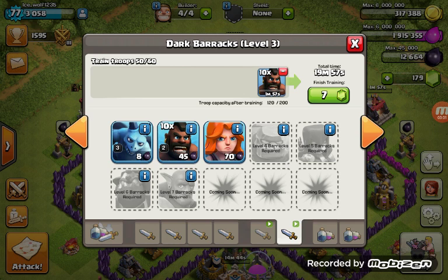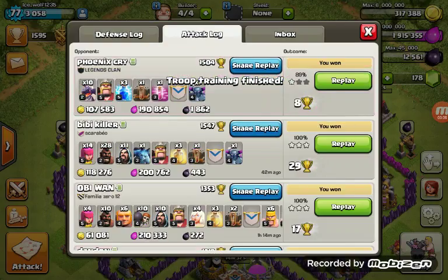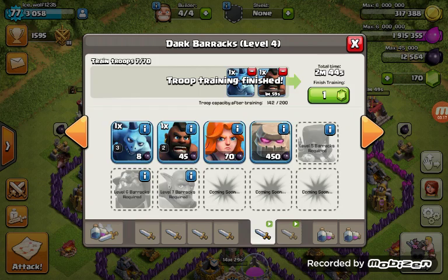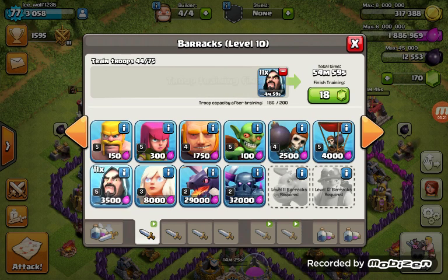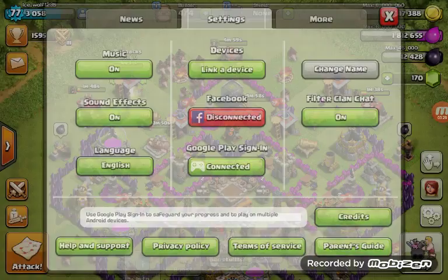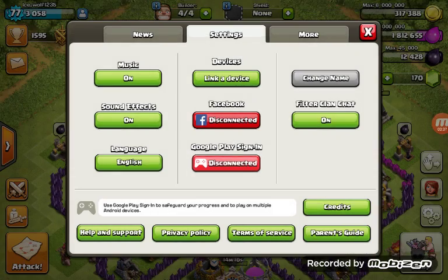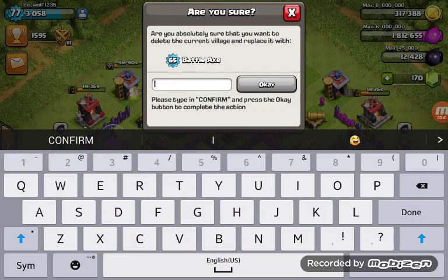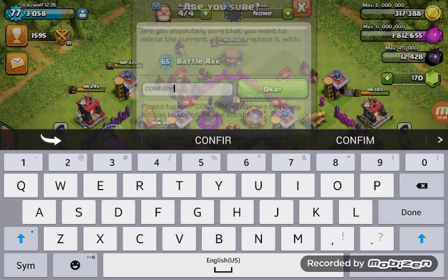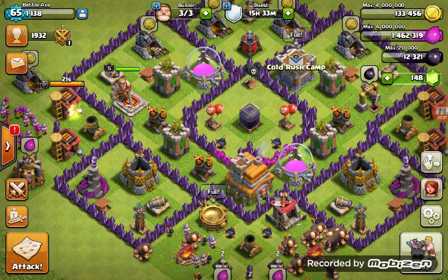We need 14 more archers. We need 11 wizards and then 14 archers. 3 heals and quake. I'll go check on Battleaxe to see what he's up to — loading Battleaxe now. Oh wow, there we go, now we've loaded Battleaxe.